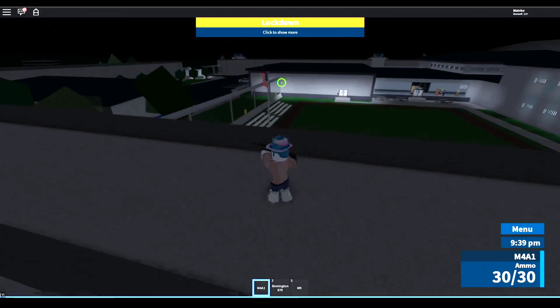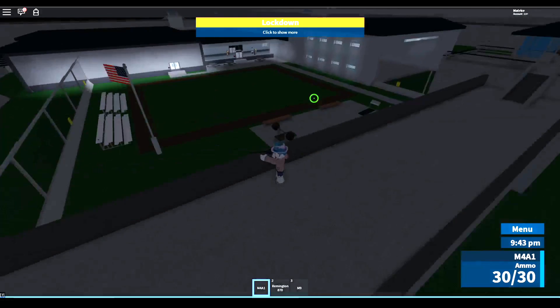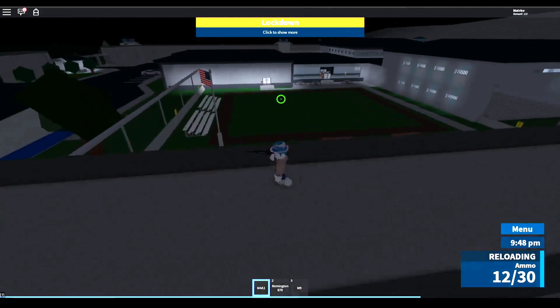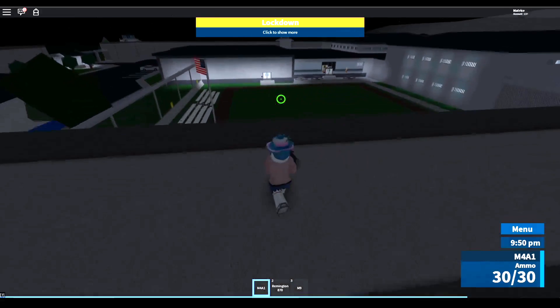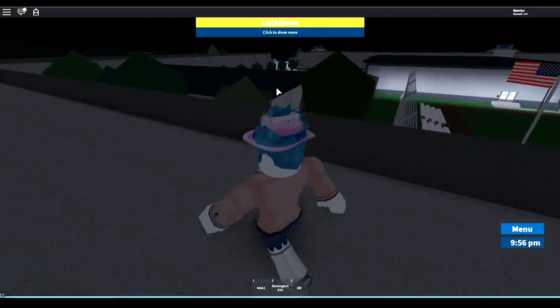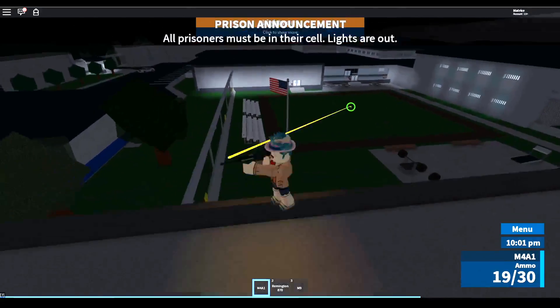Let's assume there's a target and an ally down there fighting each other. You don't have to run around, jump, and spray — you can just enhance your aim, stand still, and shoot them. You want to deal as much damage as possible. Once they take notice of you and start shooting back, then you start moving around.